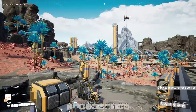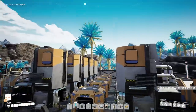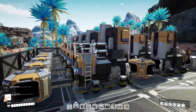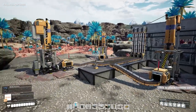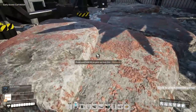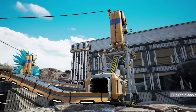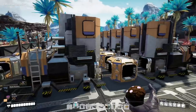Also, making 300 smelters in the same pattern over and over again does not sound fun, nor interesting for you guys to watch. For all of our designs, we're going to future-proof them with the 780 belts in mind and the Mark III miners. In the future, a normal node will get us up to 600 items per minute with a Mark III fully power-sharded miner. That means per miner we are going to need 20 smelters.